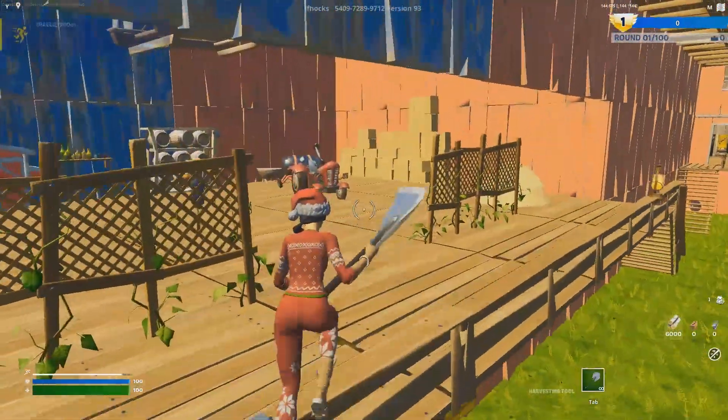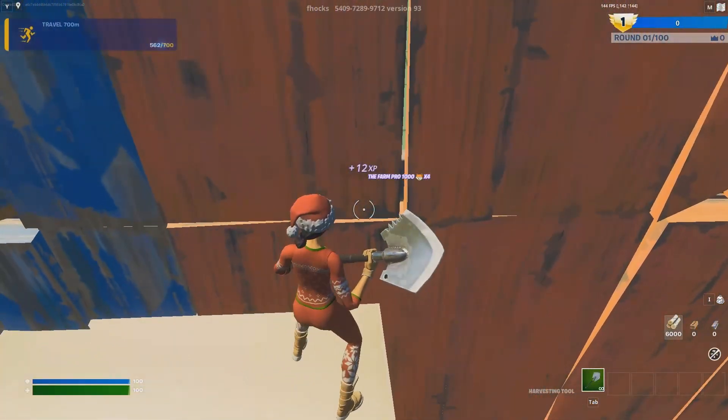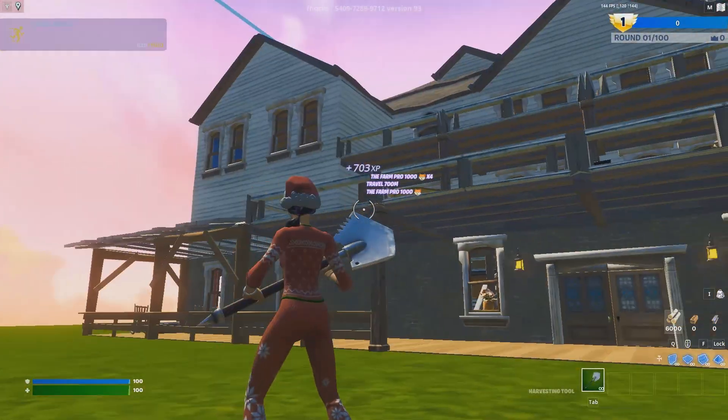From here, look to the left of the door you bought, go up this ladder again, and go to these nine little barrels. Mantle up, go to the very right side, then just emote and you'll be brought to this big house.